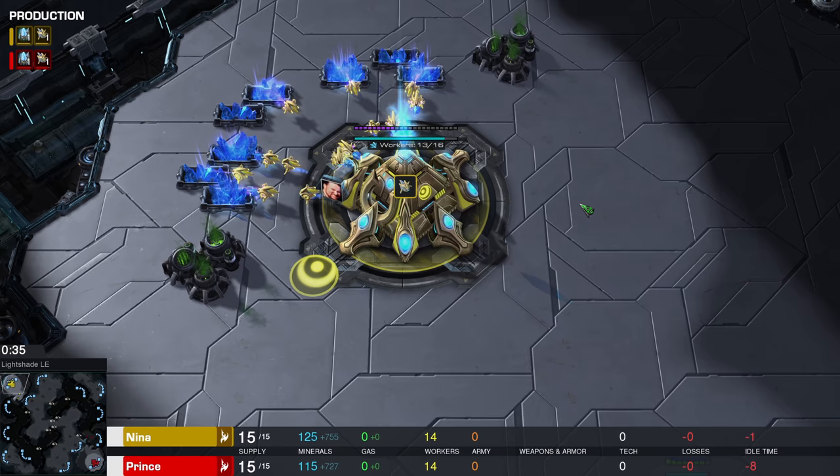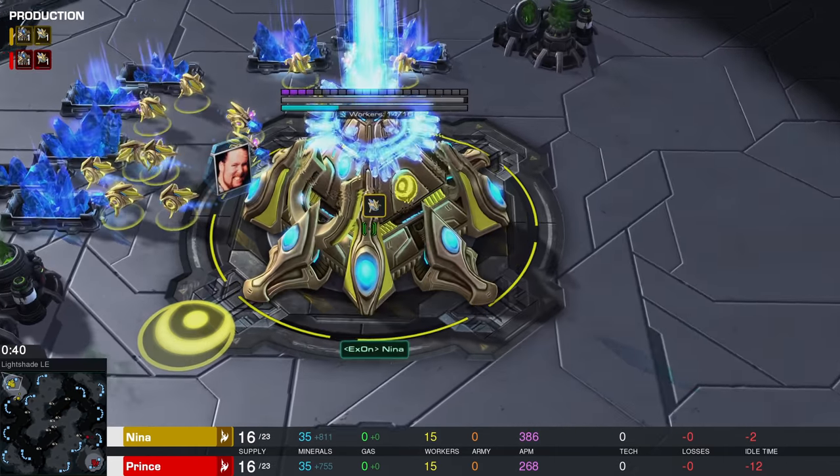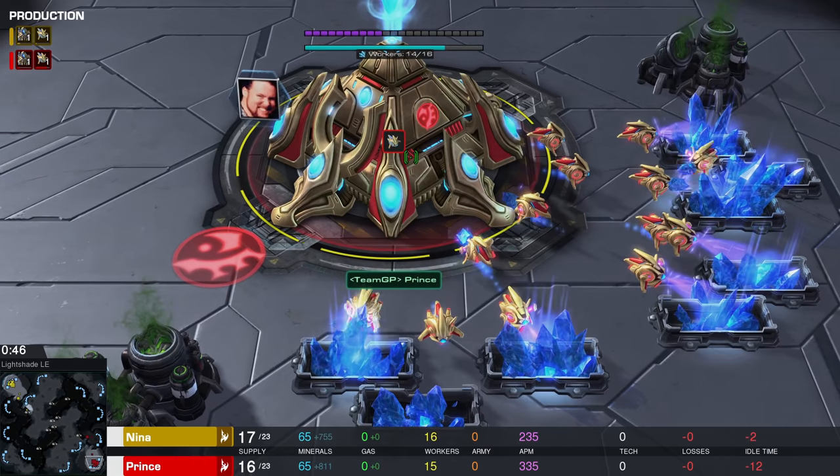Spawning here in the top left corner of the map, playing with the yellow Protoss probes from the United States of America, we have none other than Nina. And her opponent in the opposite corner with the red Protoss probes from South Korea goes by the name of Prince.